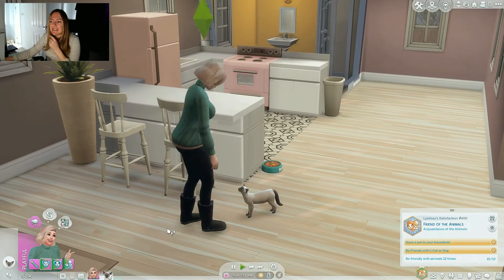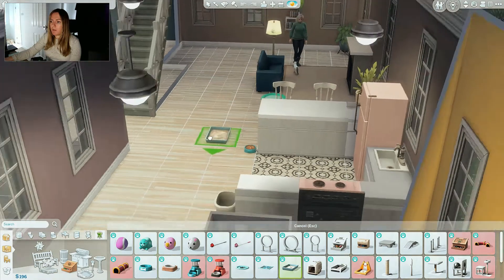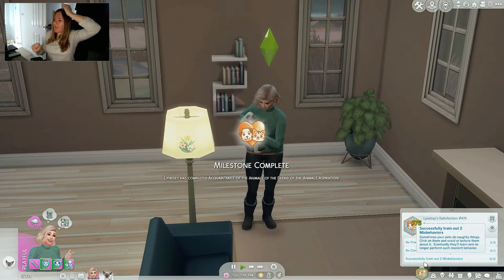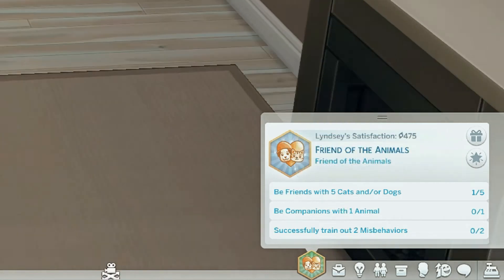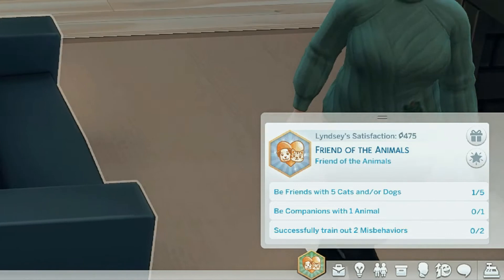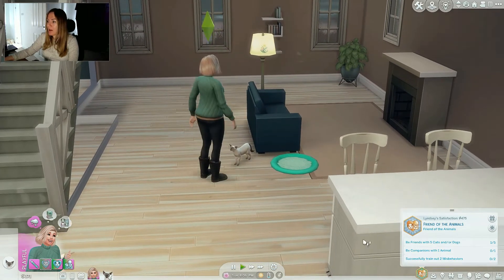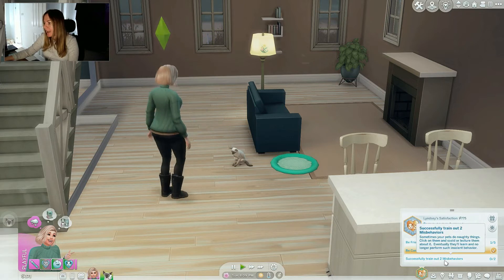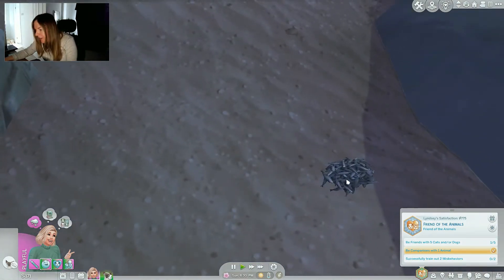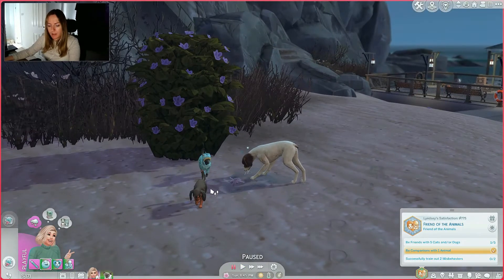My partner won't let me have a gecko - I don't think he's a lizard kind of person. We haven't got a litter tray - we're going to need to get the cheap one for now. Let's put that in the bathroom, out of the way. We've done the first stage! Next: be friends with five cats and/or dogs, be companions with one animal. After raising your relationship with a pet to sufficient levels, you can become a companion through an interaction. They are now companions - we've ticked one off already! Next: successfully train out two misbehaviors.